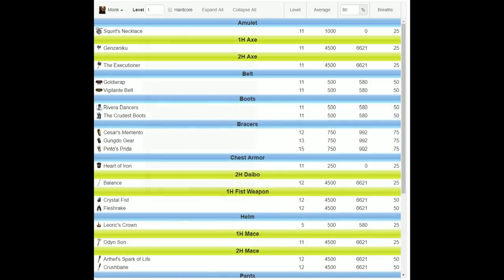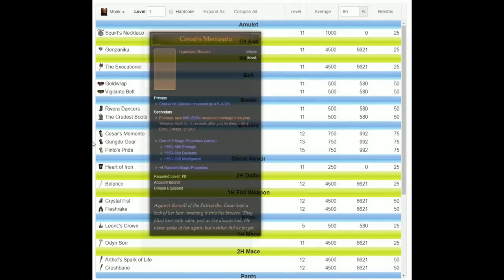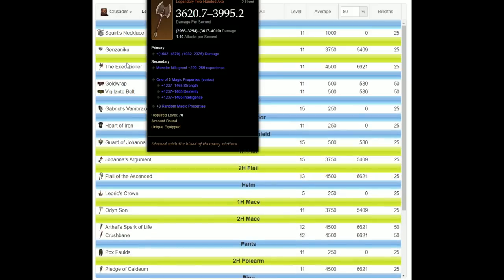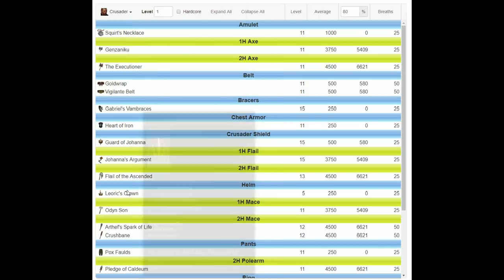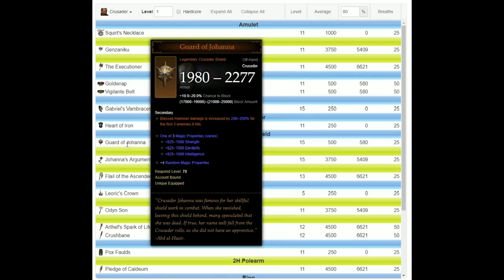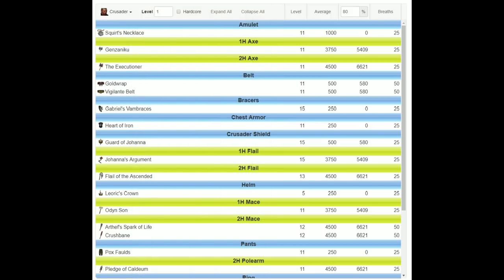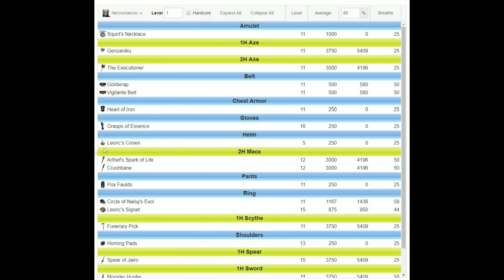For the Monk, you could go for the Riviera Dancers or the Crudest Boots, or maybe Caesar's Memento, Gungdo Gear, or Pinto's Pride. But again, try to get Leoric's Crown. For Crusader, Leoric's Crown and Vigilante Belt are the two main ones — you may get away with Pox Faulds but I'd definitely go for Vigilante Belt or Leoric's Crown. For Necromancer, go for Grasps of Essence and Leoric's Crown, maybe Vigilante Belt as well.